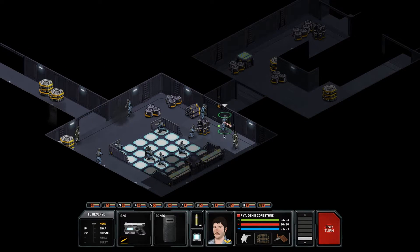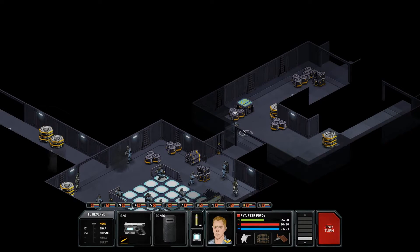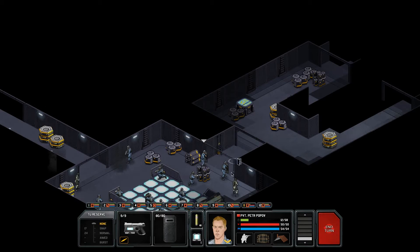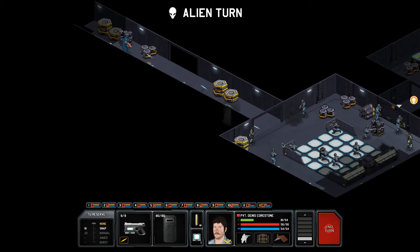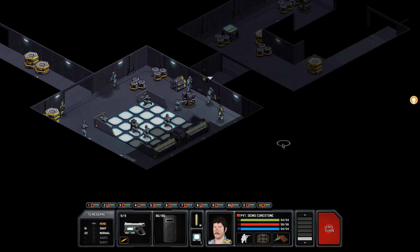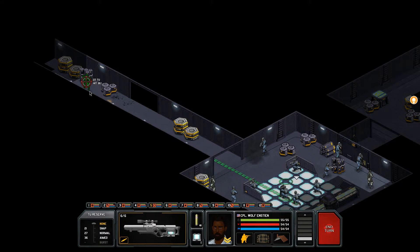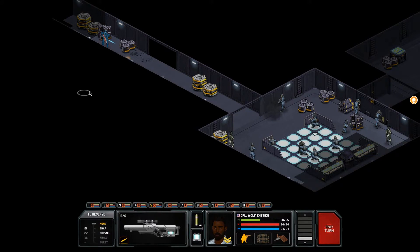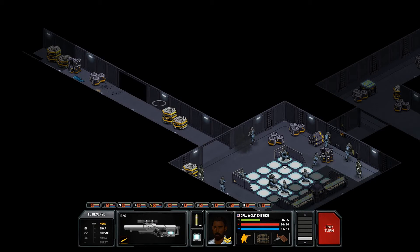We're going to open this door and see what's on the other side again. Peter's going to take a look — if I don't see anything next round, we're going to have to move out. Androns. Wasn't expecting battle tanks, basically, down here. Let's get you out of the way, Irving. Wolfenstein, you can take two 81% shots. Awesome hit, sir — thank you very much. And we've learned that smoke grenades will be really useful.